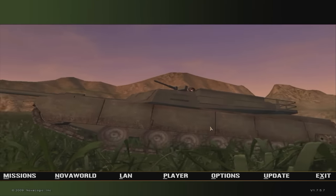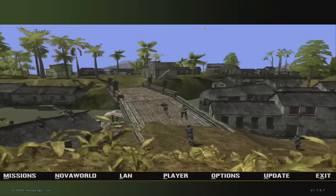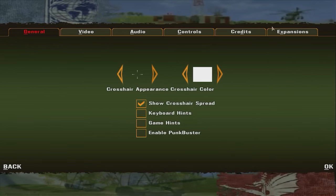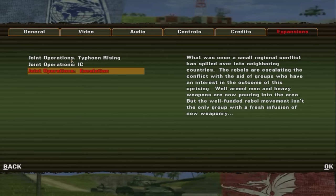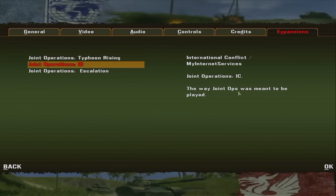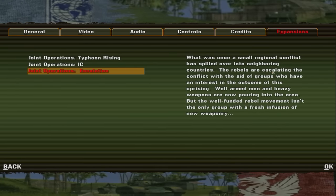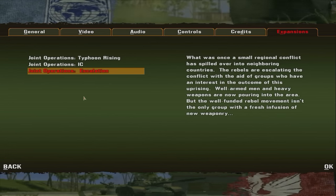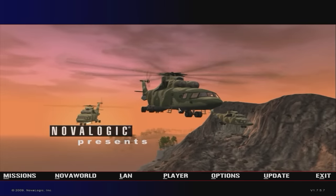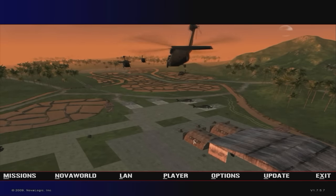Here we are in Joint Operations Escalation, the expansion pack — you can tell because of the green main menu theme. It changes color based on whatever expansion pack or mod you're using. If I go to Options, you can see at the far right a tab called Expansions. If I click on it, you'll see I have Joint Operations Typhoon Rising, which is the base game; Joint Operations International Conflict, which is a mod I downloaded to demonstrate what I'm showing here; and Joint Operations Escalation, which is the expansion pack. You can swap between these in real time.